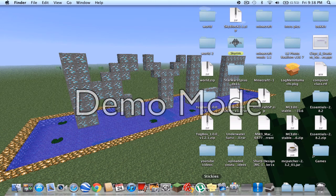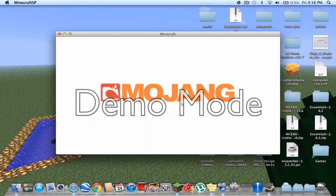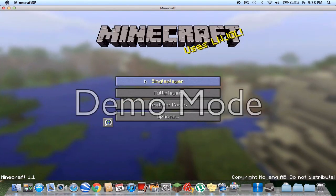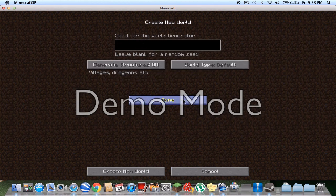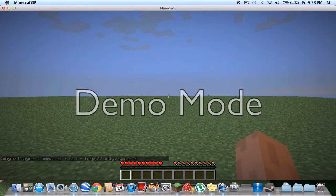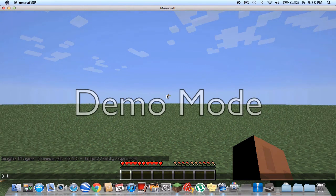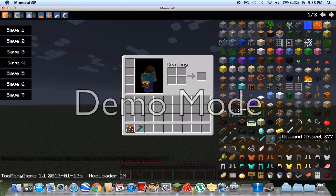Now go into Minecraft to test it, and make sure you have it force-updated, because if it's not force-updated it might not work. Go into single player, create a new world — I'll make it flat so it's a good easy example. Too Many Items works, and Mice and Workers worked. Let's get some of these tools.